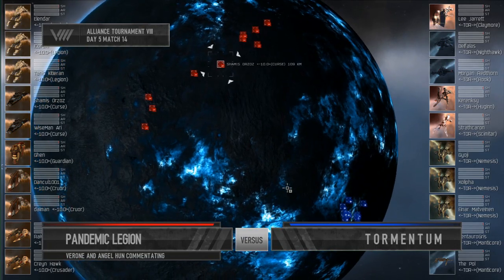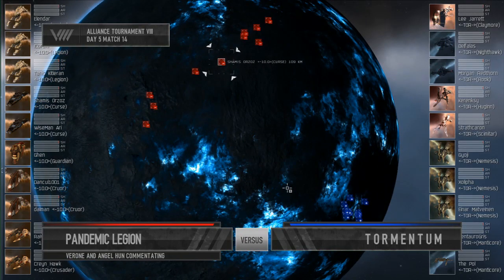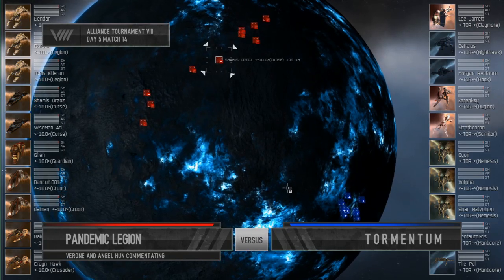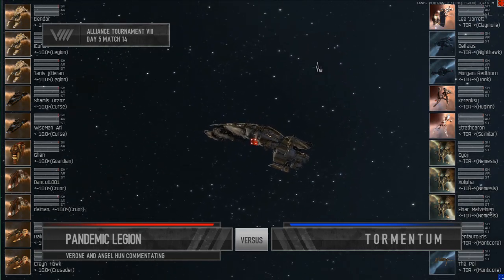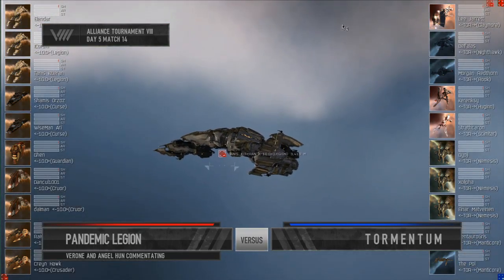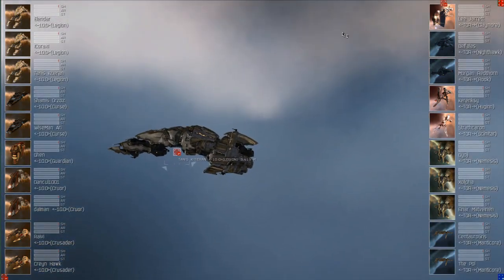Welcome back — we have Pandemic Legion vs. Tormentum. This is Match 14 of Day 1 of the Alliance Tournament Finals. You're listening to Verona and Angel Hun. Pandemic Legion has a different setup: three Legions, two Curses, two Cruelz, a Guardian, and a pair of Crusaders highlighted in red on the left side of your screen.